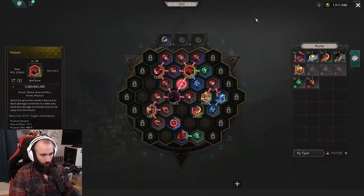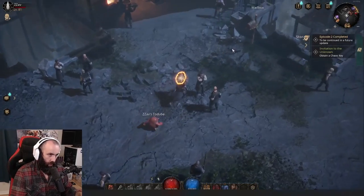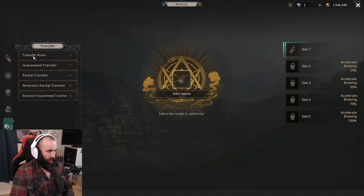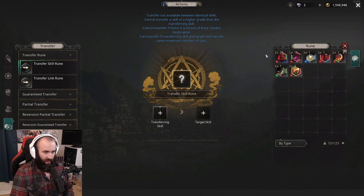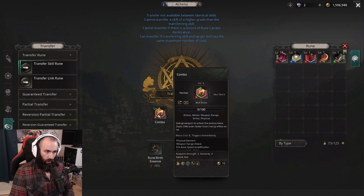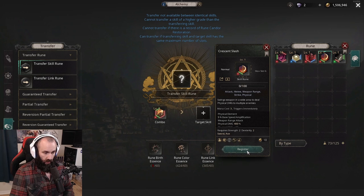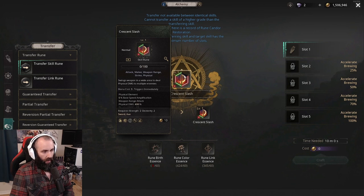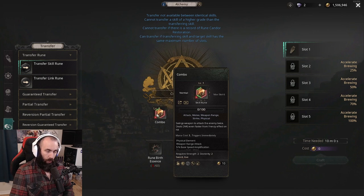Now, what if you've rolled a blue rune or a normal quality rune and you want to transfer its links onto another rune? Let's talk about transferring. Go down to the Transfer Skill Rune option — you'll see the list of runes in your inventory. You pick the rune you want to transfer links from and register it first. In this case, if I want to transfer these five links, I register that skill rune first, then register the crescent slash as the destination. You can see the price and the end result: a level one crescent slash normal quality with five links, and the source skill rune will be destroyed.